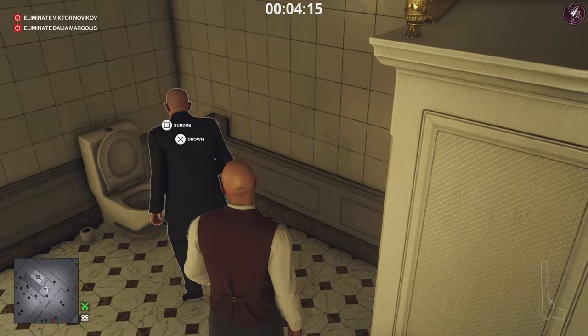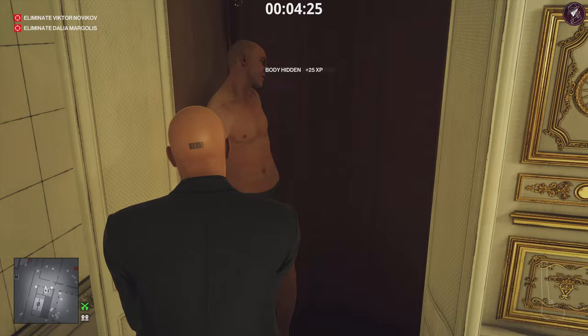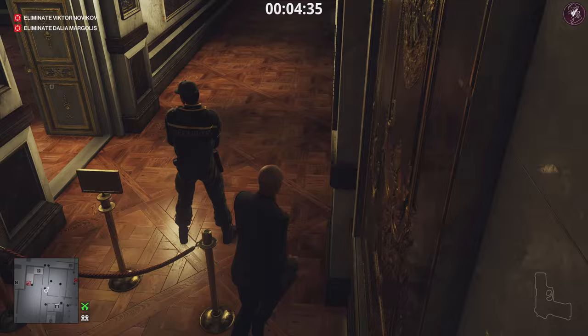There we go. We're going to enter the bathroom - don't drown him, I know it's tempting, but subdue him, stick him in the closet, grab his nice little phone off the floor, put his disguise on, and grab his weapon as well because we wanted one of those. Then we're going to make our way upstairs.